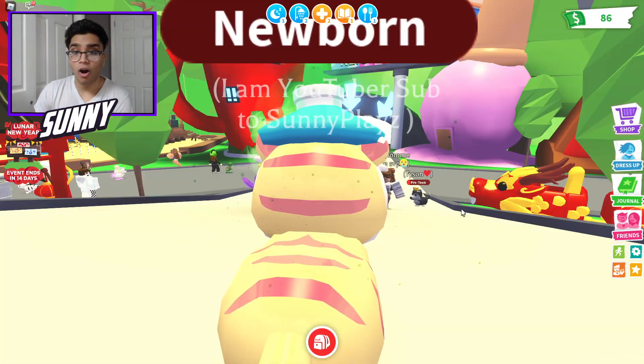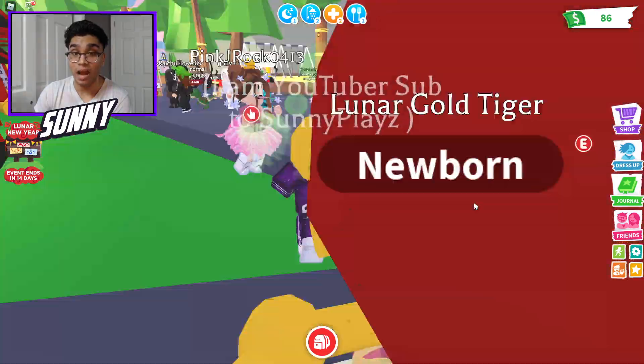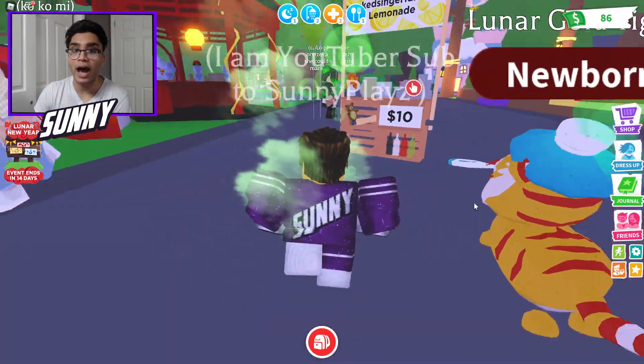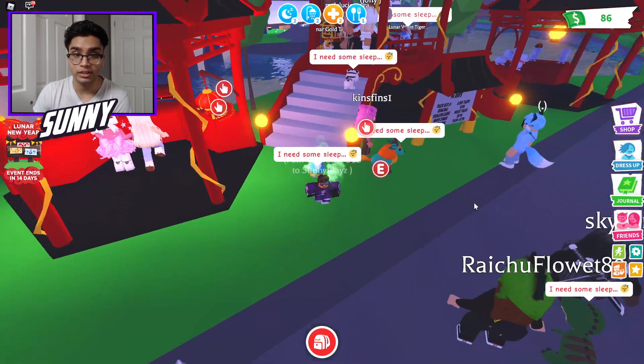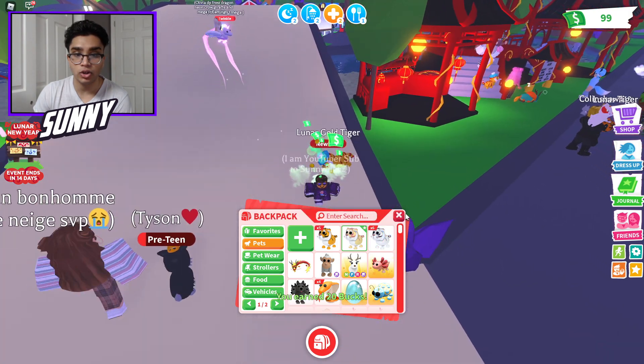This is actually the easiest way to obtain this Lunar Gold Tiger for free in Adopt Me. People are offering me insane amounts of pets for this golden tiger — someone just offered me a Diamond Unicorn and I was really tempted to take it. But this pet is so new that I honestly don't want to risk anything happening to my pet right now, because this is an insane pet.